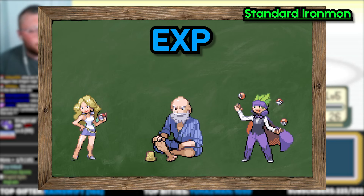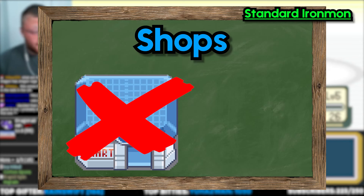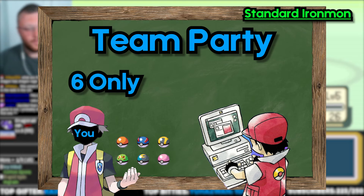You can only use items that you find on the ground or that you are given. Shops are banned unless you want to buy Pokeballs or Repels. You can only carry six Pokemon at a time. You cannot put any Pokemon in the box, so you need to make sure that you release one if you're going to catch something.